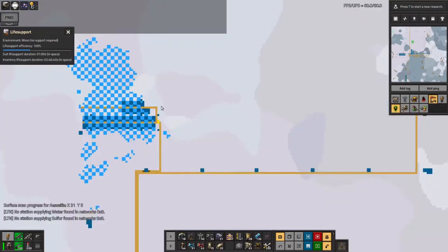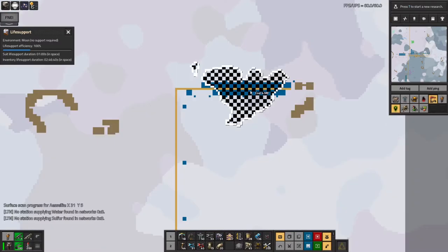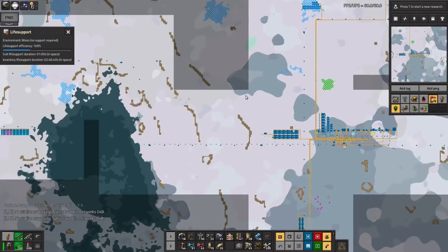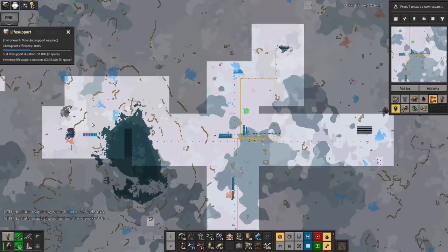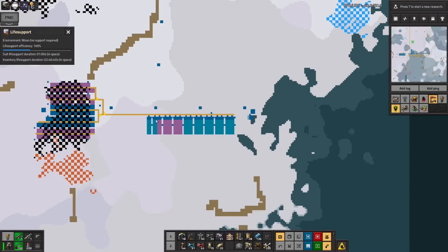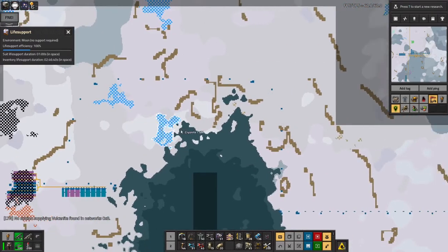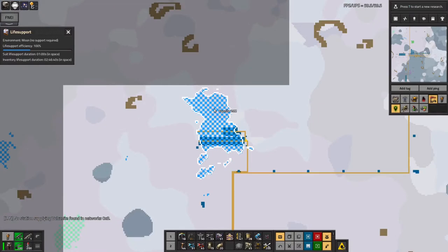Then off to the north I've got another coal mine, because it seemed easier to go up to this one — this sort of bird or ghost shaped one of nearly five million — than to run a belt around the top of this lake. Up here also is a nice big cryonite patch, 19 million.